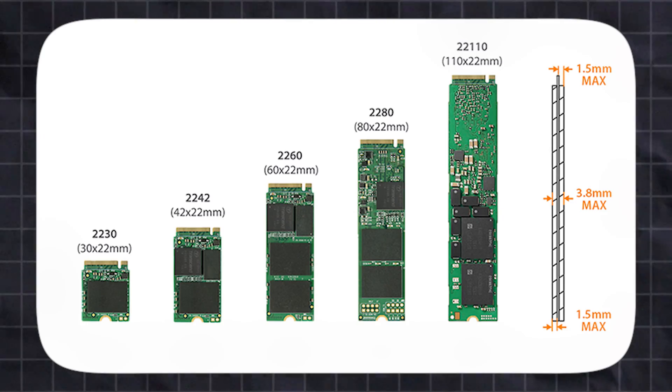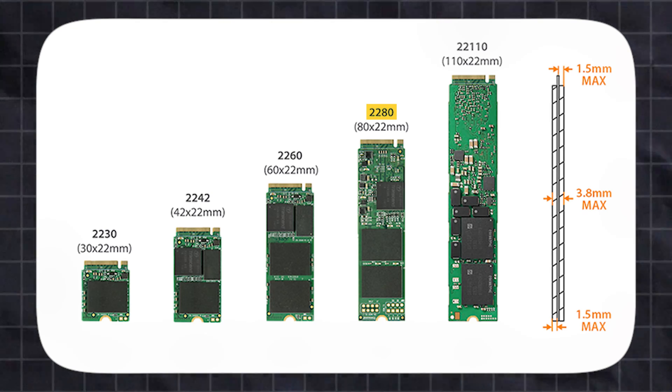One confusing thing about M.2 SSDs is that they come in different sizes, with the width fixed at 22mm but with the length varying to accommodate different applications such as handhelds, laptops, or desktops. When you buy an SSD you may see something like M.2 2280, which is simply a combination of its dimensions — 22mm wide by 80mm length.